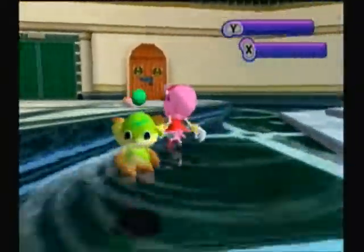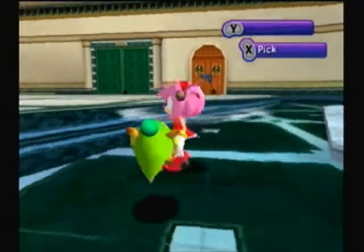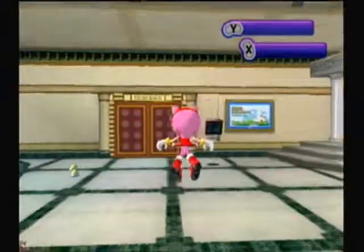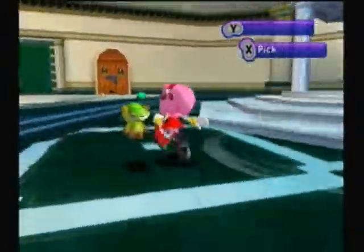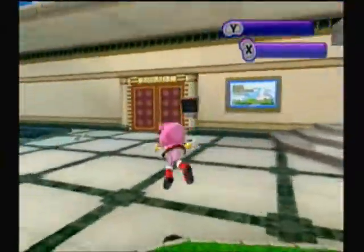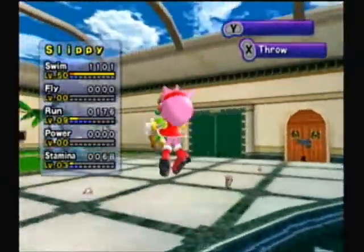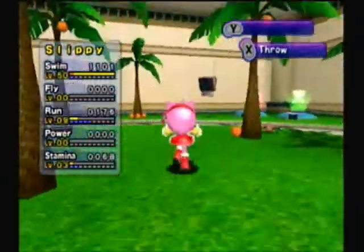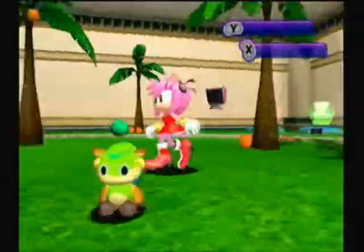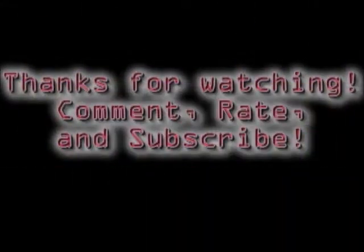So yeah, that is the — oh, and by the way, the poll ended a while ago, and Amy will be raising Slippy again. She will continue to raise Slippy in our next part. So thank you guys for watching — this has been a fun part of the Let's Play, the Let's Make a Neutral Swim Chao. I'll see you guys later. Thank you for watching, and bye!